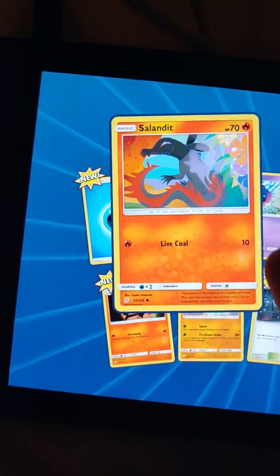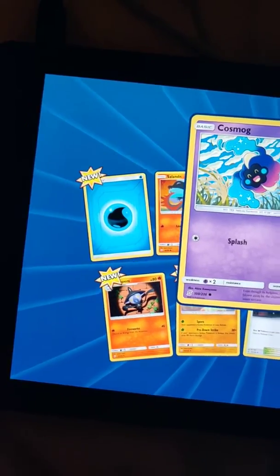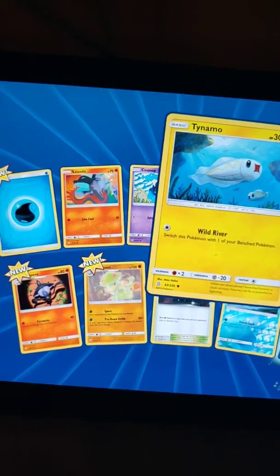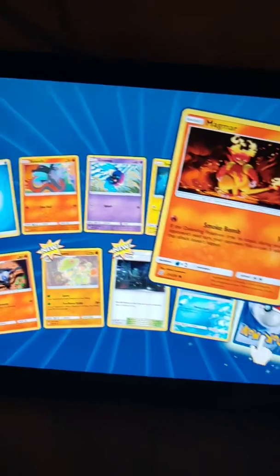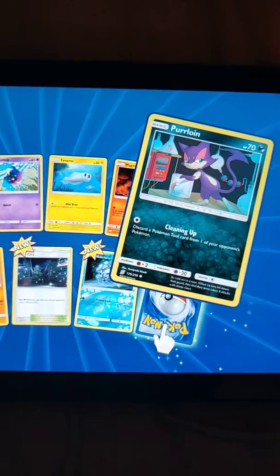Okay, it's a common card — Cosmoem. Common. Another common — Magmar. Smoke common. Purrloin.